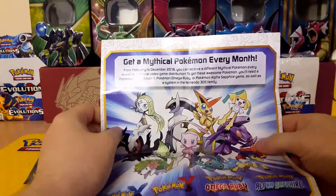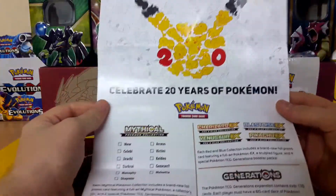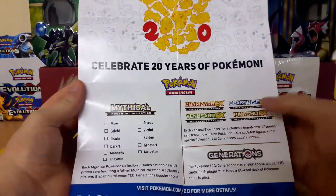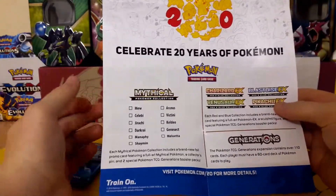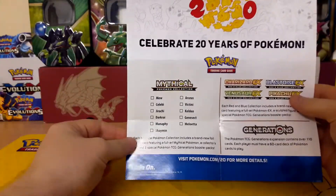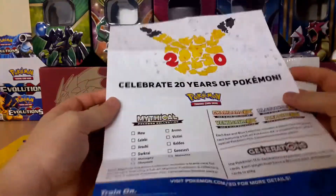Get a mythical Pokémon every month — obviously it's coming to an end soon. Celebrate 20 years of Pokémon! You've got the Charizard, Blastoise, Venusaur, and Pikachu-themed boxes, and the other ones if you want to collect them all. Just a lot of details about the Generations series.